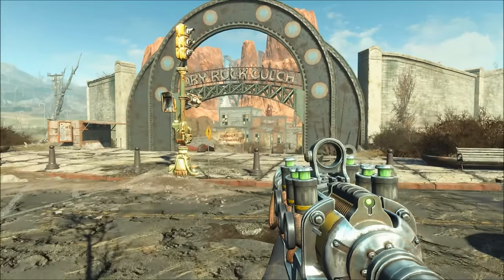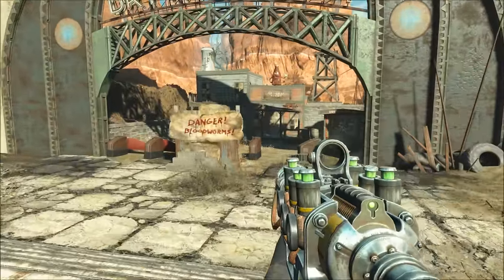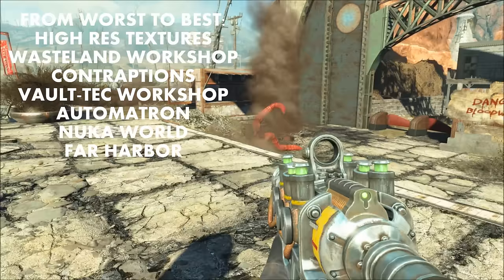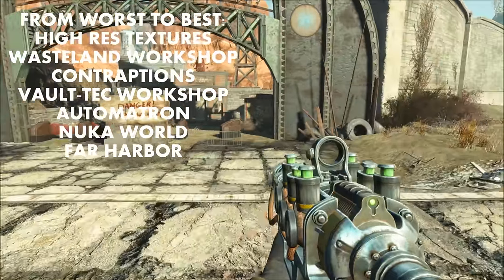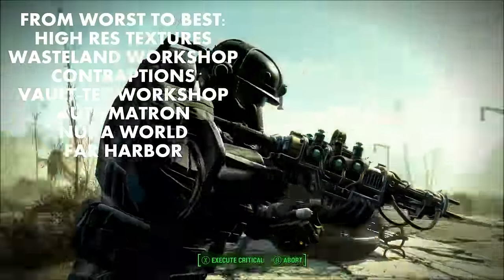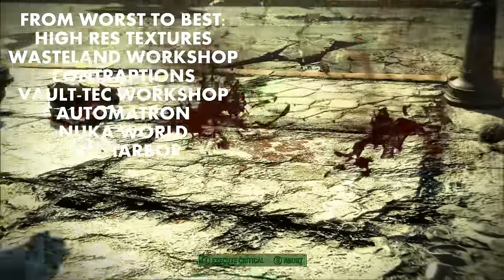If I were to rank all seven add-ons from worst to best, I would order them as follows: the high-resolution texture pack first, then Wasteland Workshop, then Contraptions, then Vault-Tec, then Automatron, then Nuka World, and finally Far Harbor as the best add-on or DLC for the entire game.